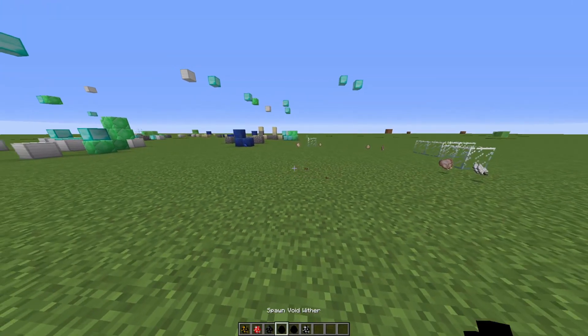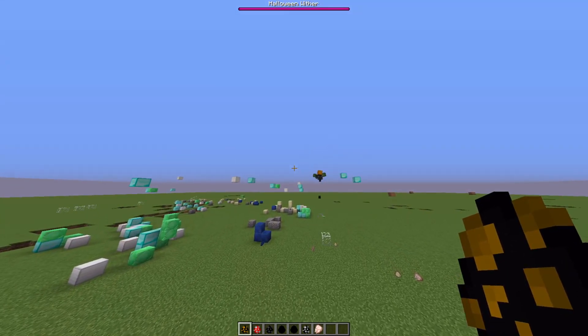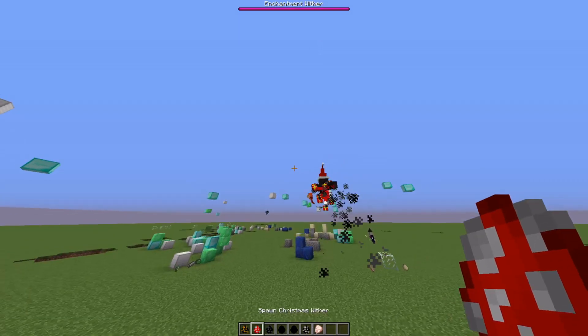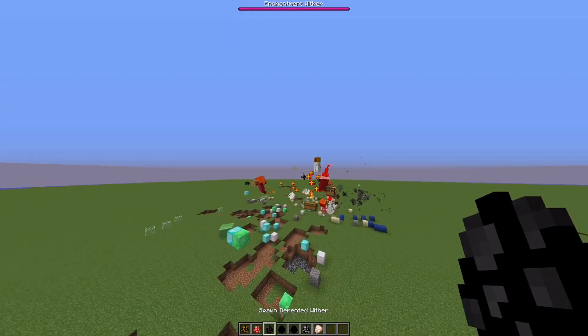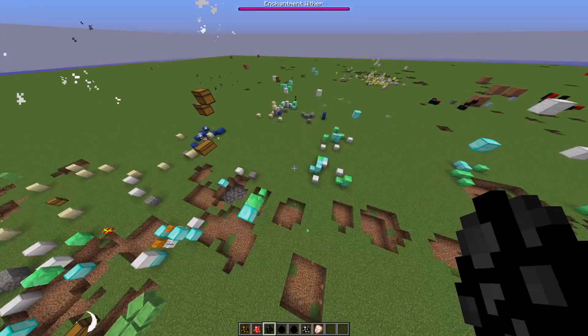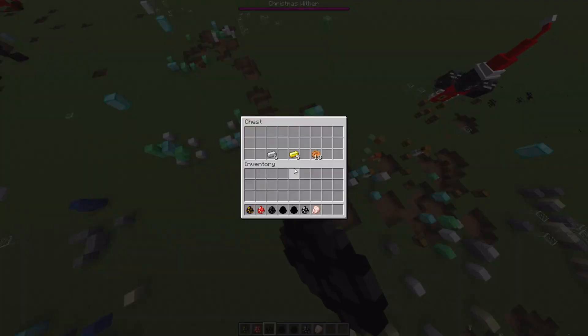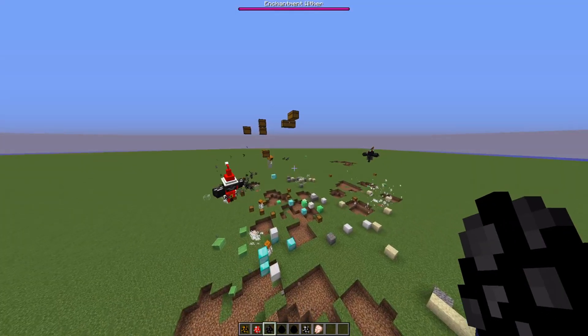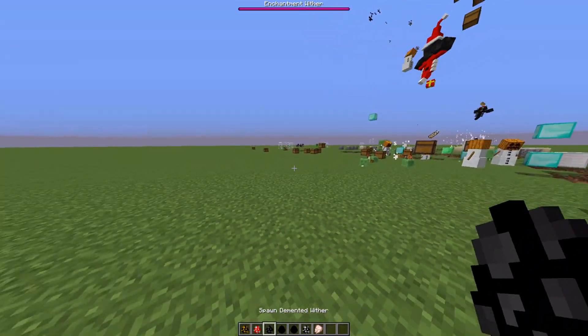We've got the last couple of Withers to showcase. The Halloween Wither is a normal Wither but with zombie heads and a pumpkin. The Christmas Wither is probably one of the most OP Withers in the entire mod — he spawns a bunch of chests with decent loot like emeralds, gold, iron, and cookies, and he can also wipe out any Wither because he shoots extremely fast and does a crazy ton of damage.